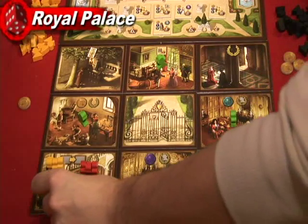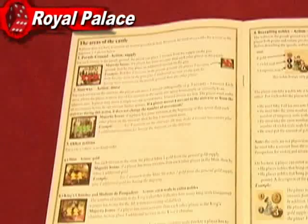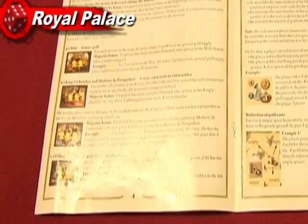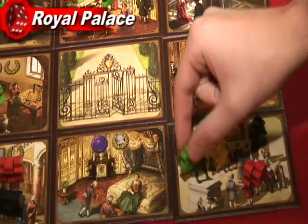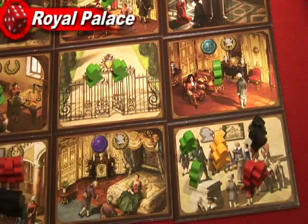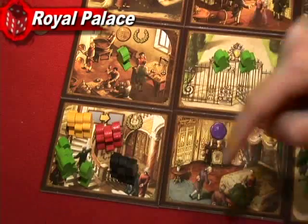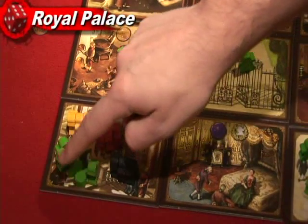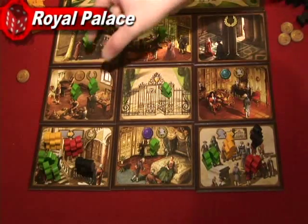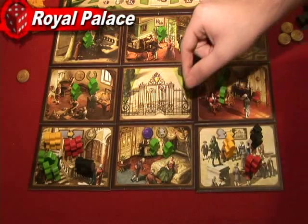Now the game is ready to begin. The player turns are divided into 8 major steps, one for each room. The first 2 steps have to be in this order. The first step is to see how many servants from the palace grounds you get to place on the gate, which is kind of the entrance to the palace. If you have 2, then you place 2 servants on the gate. If you have a majority on the grounds, you get an additional servant. The second step is to check how many movements you can do by counting the servants on the stairway. If you have 3 there, you can move your servants around the palace 3 rooms without going diagonally. Again, if you have a majority there, you get an additional movement bonus.